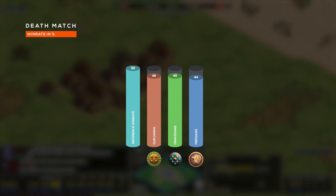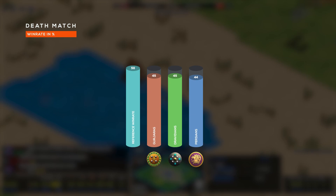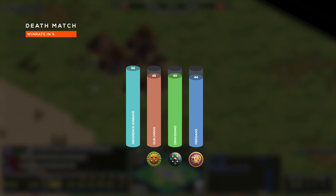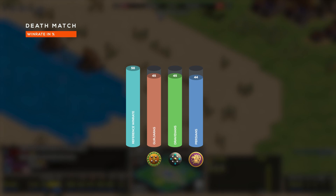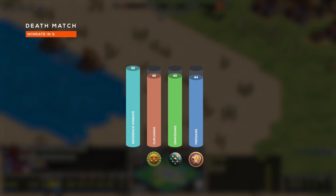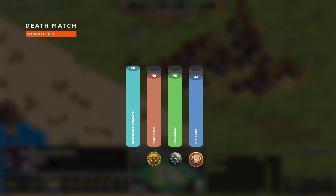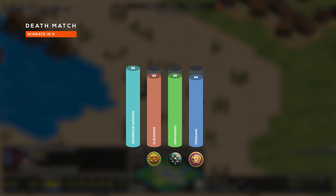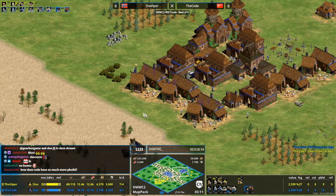Moving on to Deathmatch, the top three are Gurjaras, Dravidians, and Persians. Traditionally in Deathmatch events, players used mirror civilizations to try to maintain a little bit more balance, but in friendly lobbies this isn't necessary. I'm really surprised to see Gurjaras and Dravidians excelling considering they're new civilizations. But if I had to guess, someone who bought the civilizations recently probably wanted to test out the units a lot. With those elephants existing and Deathmatch normally incorporating a lot of floating resources, there are probably a lot of short games influencing the stats. Persians is third, and they can go paladins — but if you've got those resources, you're probably going to make elephants too.